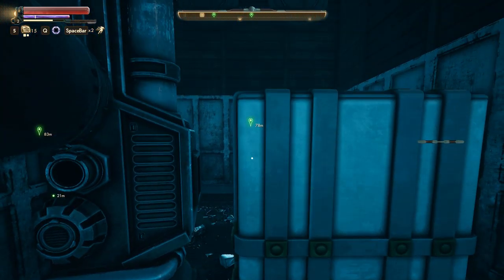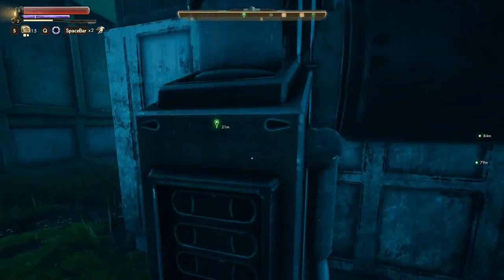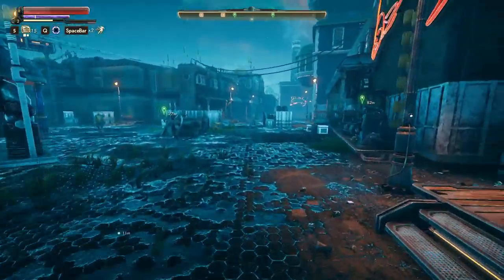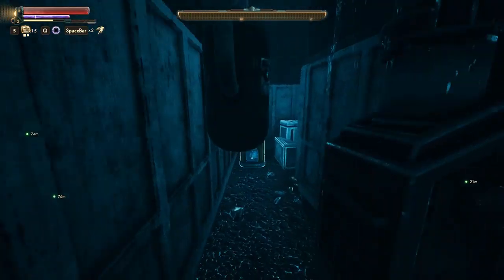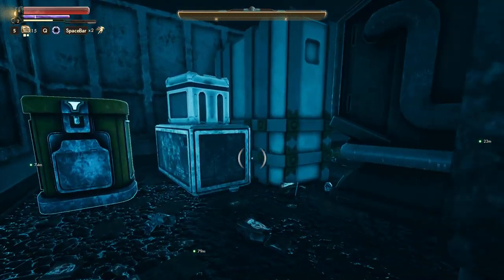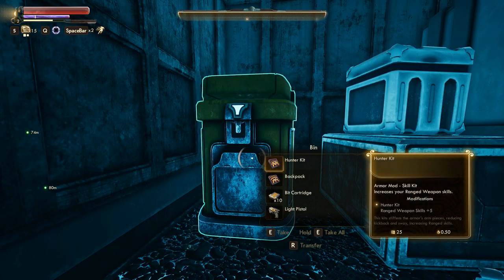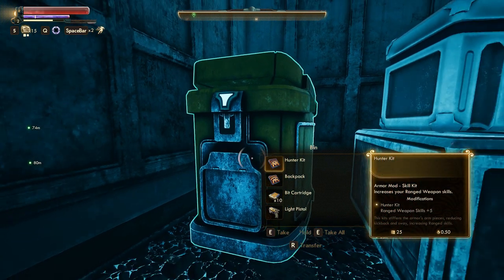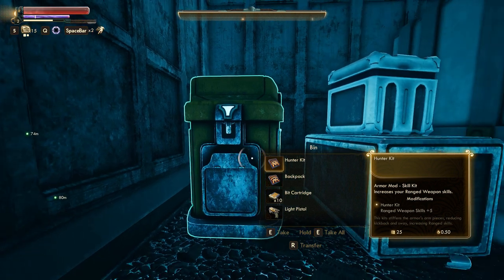Still getting a little accustomed. I saw weapon parts and I was like, 'Oh shit, what does that mean?' But that's really just a common currency. Let's see if we can't sneak over here and grab this - all sorts of free stuff in the town. It reminds me a little bit of Borderlands, going around Sanctuary.